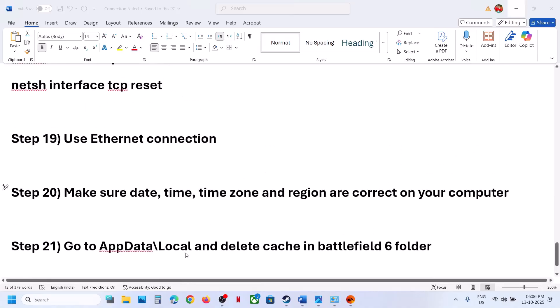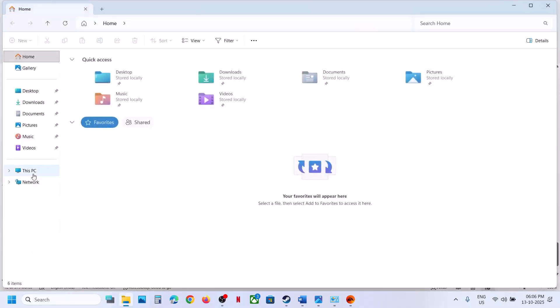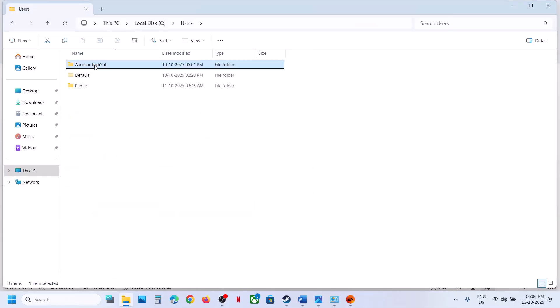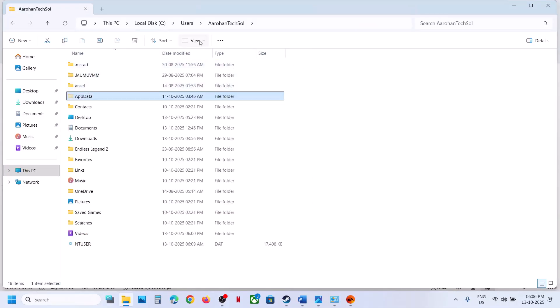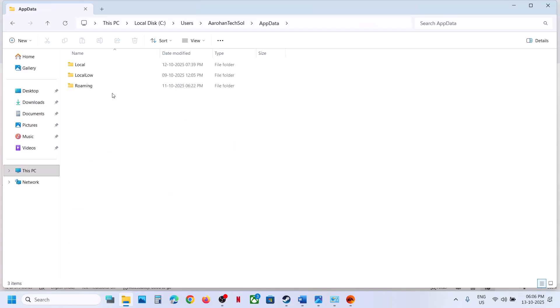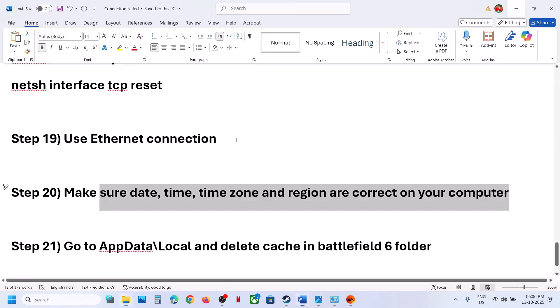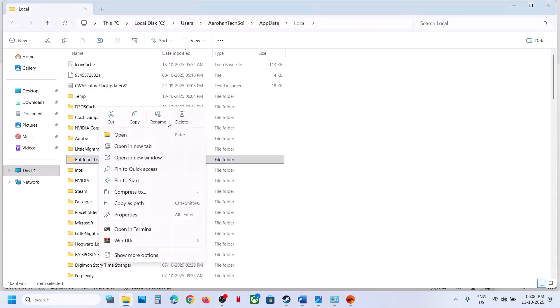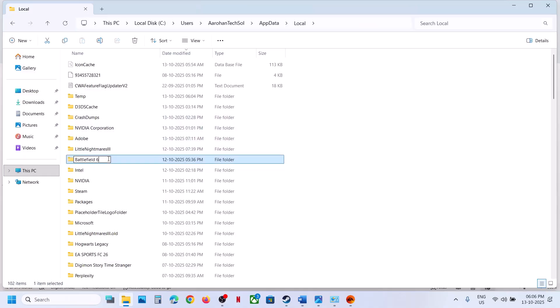The next step is to clear the game's local app data. Open File Explorer, go to This PC, open the C drive, open the Users folder, open your username folder, then open AppData. If you don't see AppData, go to View, select Show, and enable Hidden Items. Open the AppData folder, then Local, and find the Battlefield 6 folder. Rename this folder — do not delete it, just rename it — and then launch the game.